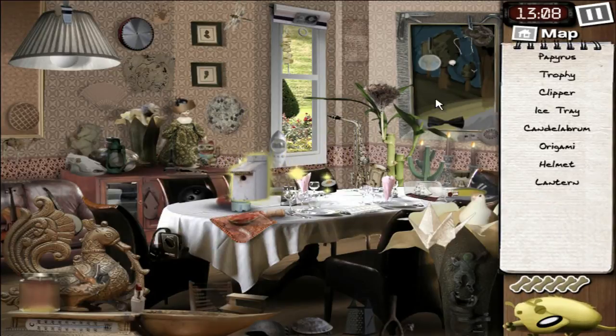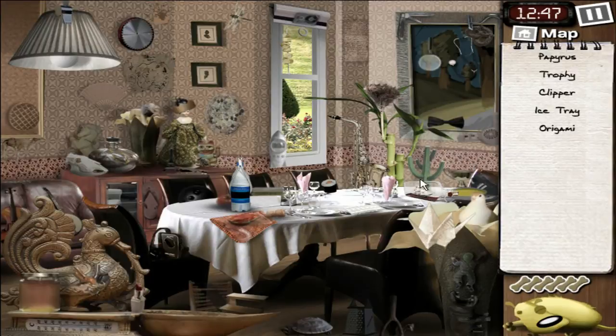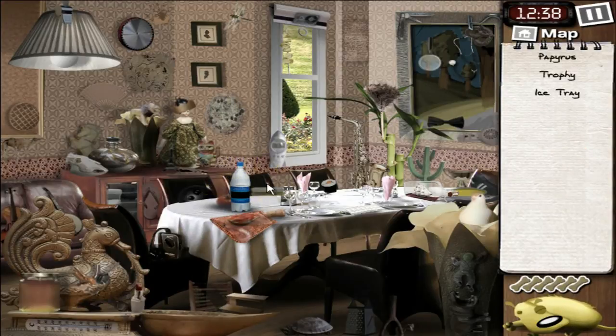Birdhouse, that's the one. Gonna find a helmet and a lantern. You're the helmet — there you go. And let's see... lantern. Candelabrum. Origami. That's the clipper. Papyrus, Trophy, Ice Tray. I should go for the trophy — it looks the easier one of all of this. I don't know, it's probably just me.